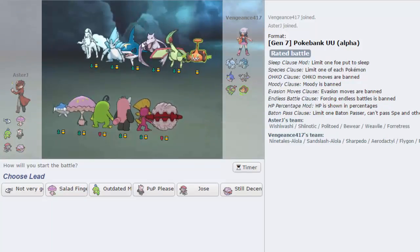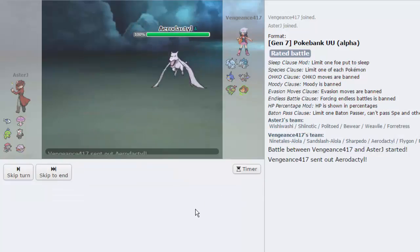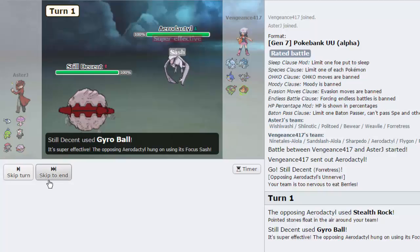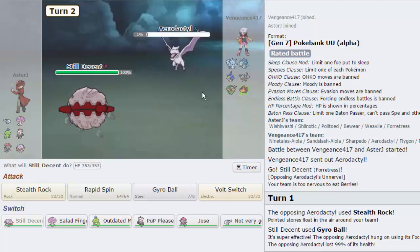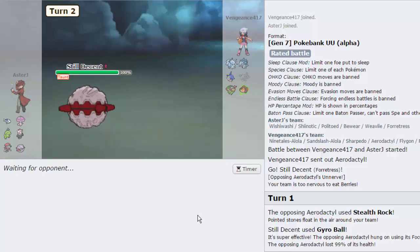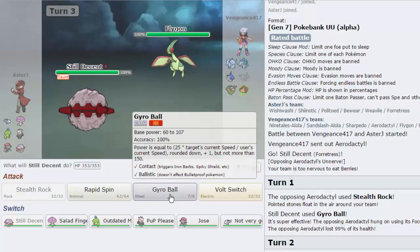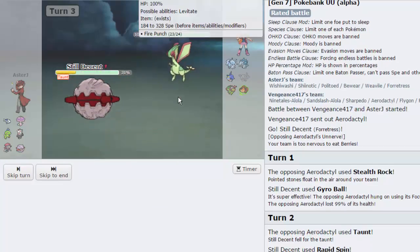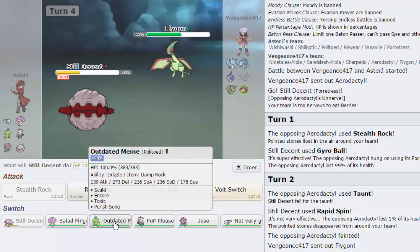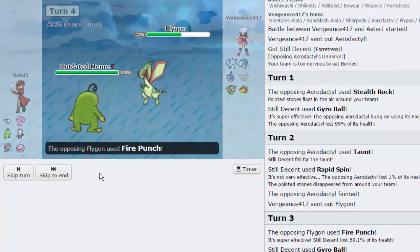We get Hail Offense next - I really wanted to play against this. We lead with Fortress as he leads Aerodactyl. We go for Gyro Ball turn one - this thing might have Fire Blast. He doesn't have Explosion, so I go for Rapid Spin. He goes for Taunt - that doesn't prevent Rapid Spinning. The rocks are gone and his Aerodactyl is down. Flygon comes in probably to Dragon Dance. I go for Gyro Ball - he's got Fire Punch. I keep Fortress around as Politoed can switch in if he's Choice Scarf.